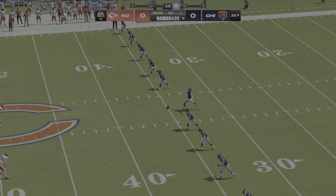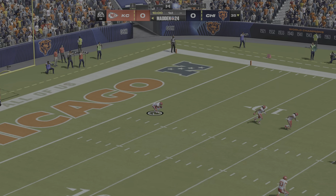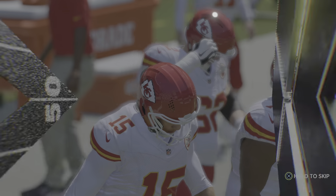Here's the punter Trenton Gill to do the honors, and off we go here at Soldier Field. He had no room to run as he's tackled down inside the 20.